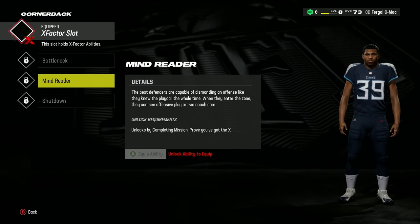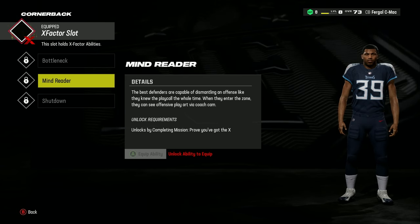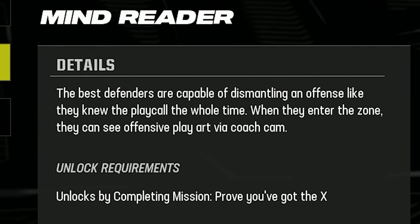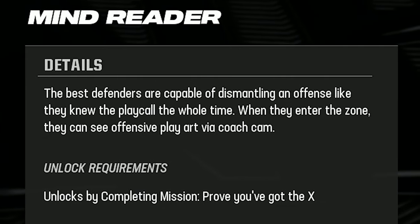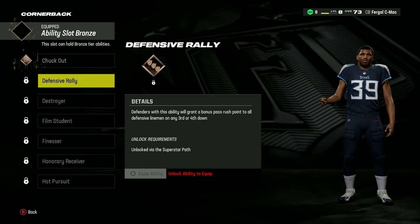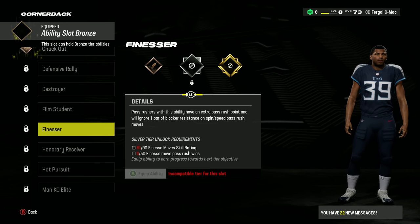Equip the Mind Reader X-Factor to be able to see the defensive play call via coach cam while in the zone. This will make your job infinitely easier, and you'll be bound to wind up the opposition and block any play they try to make. For the Bronze ability, select Defensive Rally for a bonus pass rush point, and for Silver, equip Finesse for another one and the ability to brush past the first blocker easier.